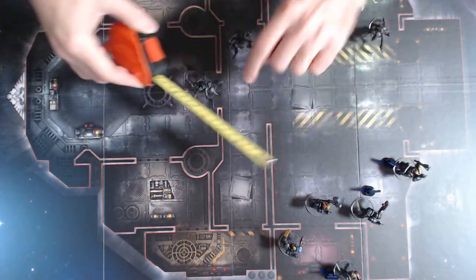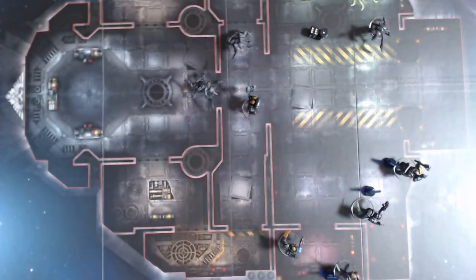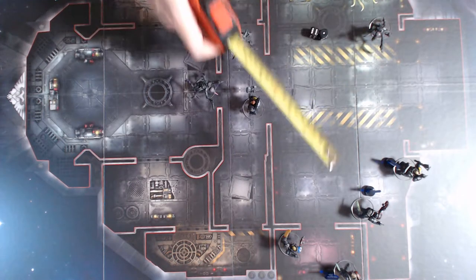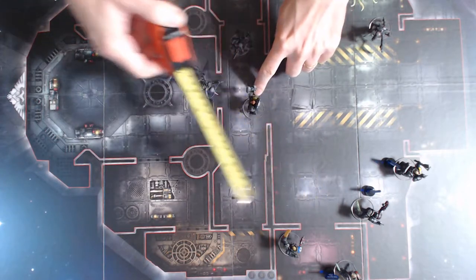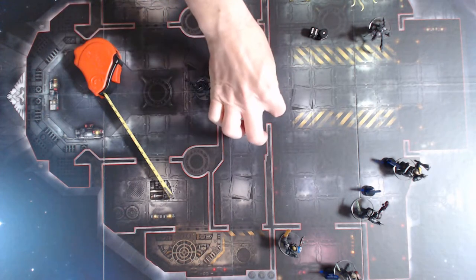He must move as close as possible — up to seven inches — as long as the move doesn't end within one inch of an enemy model. He rolled seven and moved as close as possible to the target. Because he charged, he can't shoot or react this round. I'm placing a charge token next to him — failure.